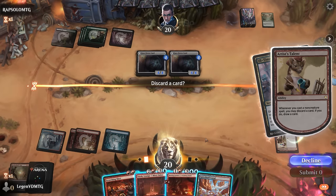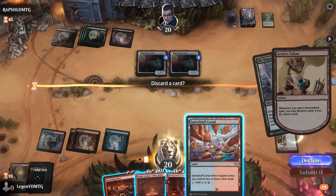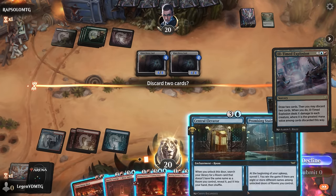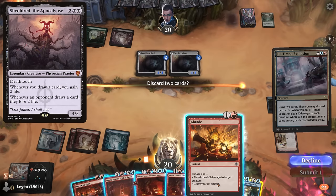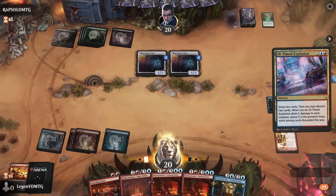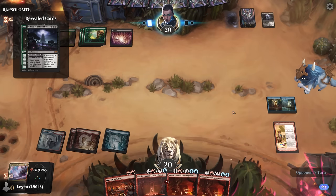Even though I want to hit my land drops, maybe it's fine to discard the Spire Bluff to the Talent since I want to keep an expensive card to actually deal damage with the Explosion. Let's discard the Elevator — between Abrade and Scorching Shot, I think Scorching Shot is the cleaner answer to Shield Root if that shows up. Keep two Furnaces which we can play Sauna as a card draw engine. We did not hit our land drop for a turn which is a bit of a setback.